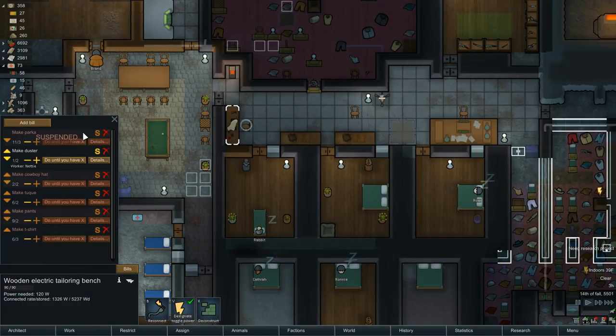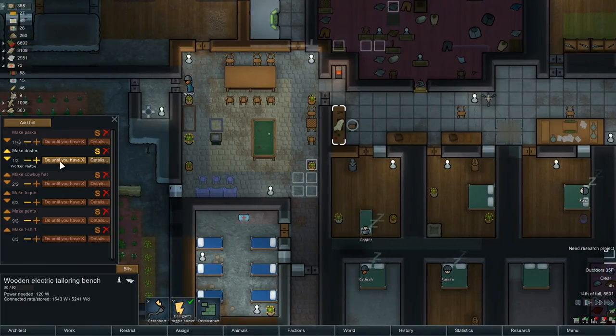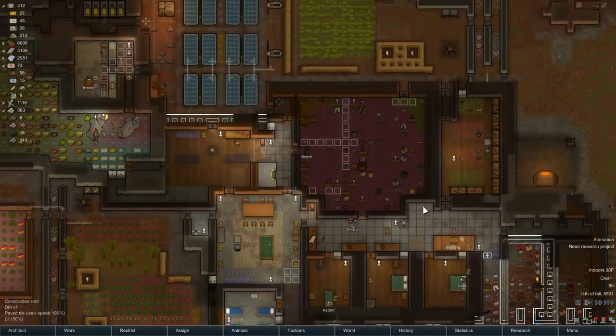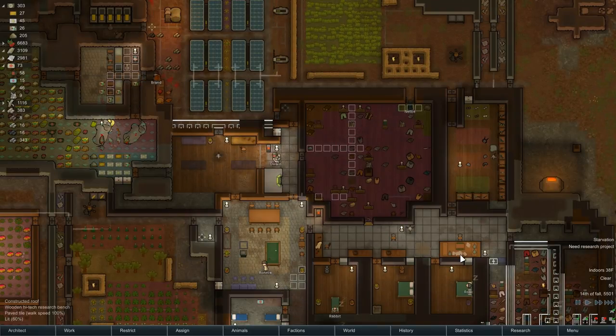These are all completed. Dusters — that's not really necessary now, but we'll leave it. So t-shirt, pants, toque, cowboy hat, duster, and parka. Duster and cowboy hat are for hot weather. Duster and parka and jacket will do until we have enough in storage. We'll do something like that — pants, we'll add one. T-shirt, we'll add another one. Duster as well, and cowboy hat. Until we have three of everything.